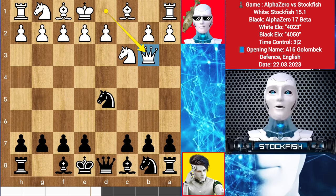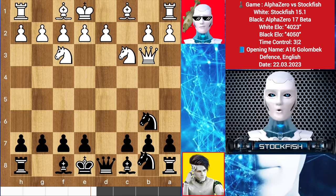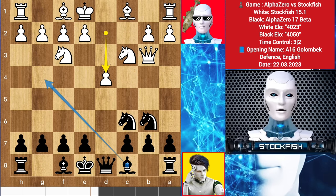I played queen to b3, targeting the knight. Knight backs to b6. Here you can play e4, knight here, and d4. We have knight to f3, knight c6, d4. In this position, Alpha can play bishop g4.